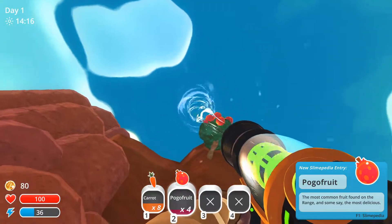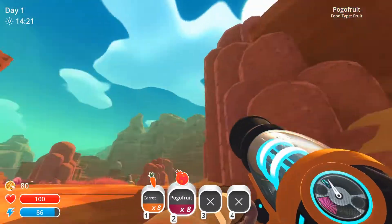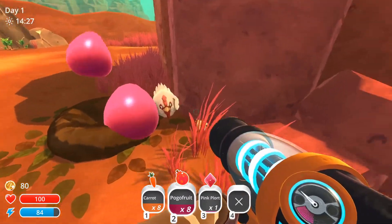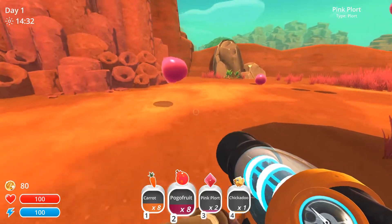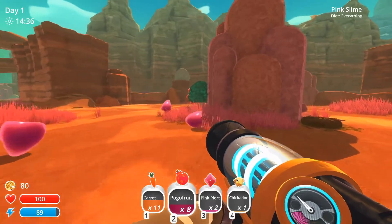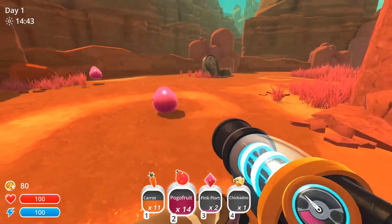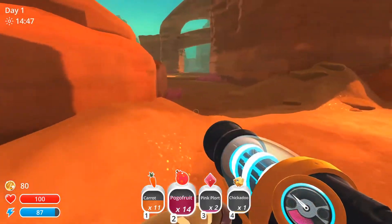So this is the first little zone — basically a zone where no slimes will spawn unless you shoot them in yourself. We don't need these orange ones anymore but we are going to collect food to feed them and make sure they eat and we get plorts. We can get these fruits — awesome, and some more. Now you also have to keep in mind that all these different slimes have different diets, and if you feed them the right diet they will actually give you two plorts instead of one, which is amazing, because it's all about your economy.